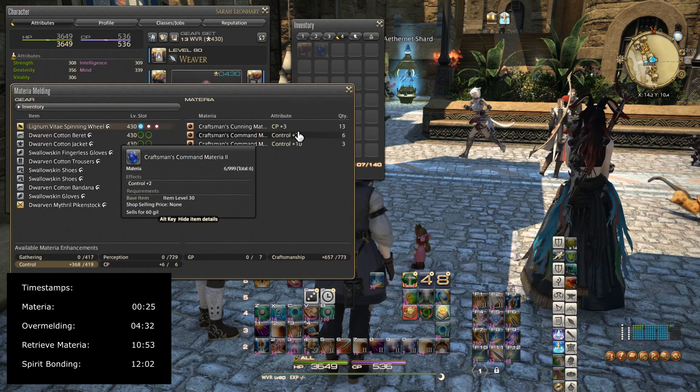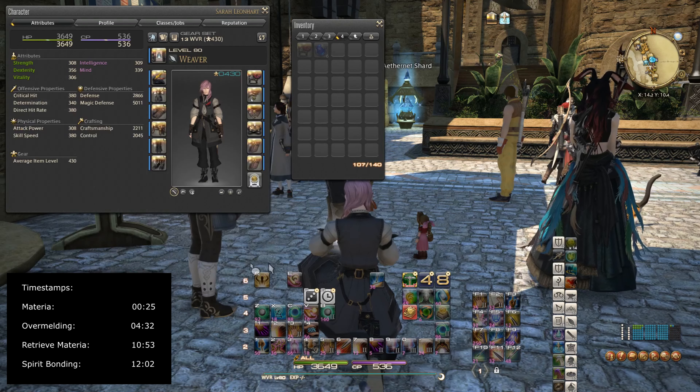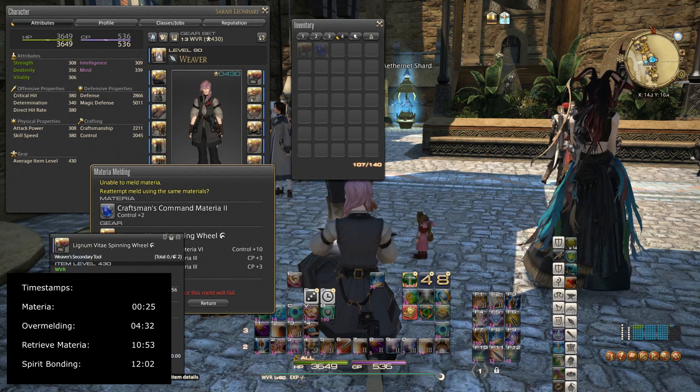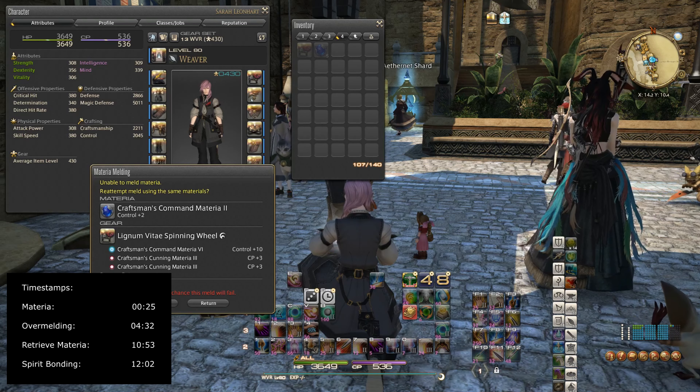I'm going to meld Control plus 2. I have a 26% chance, so this will probably fail. As you can see, you are unable to attach the materia to the Lignum Vitae Spinning Wheel — the Craftsmanship Command Materia 2 was lost.